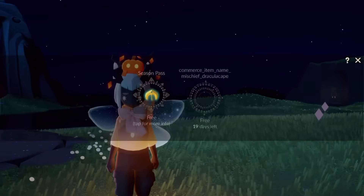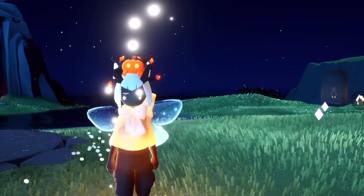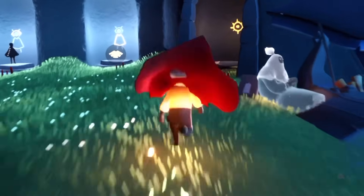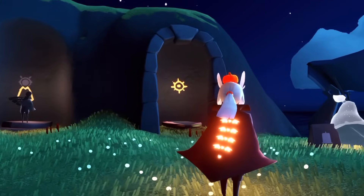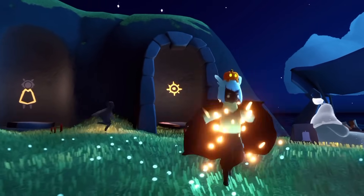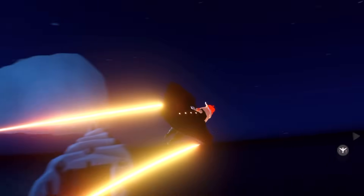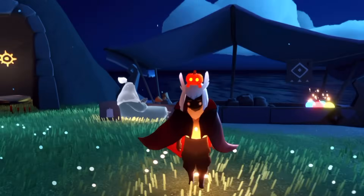We also have the Dracula cape — kind of reminiscent of the bat cape but a little more Dracula-ish. We have that iconic neckline. On the back it has these little bat wings. Kind of looks like hearts with bat wings, which I still find adorable. The cape itself is very similar to the bat cape from Days of Mischief, which I think is still one of my all-time favorite capes. But come on, you get to look like a vampire. This one's really fun, I love it.